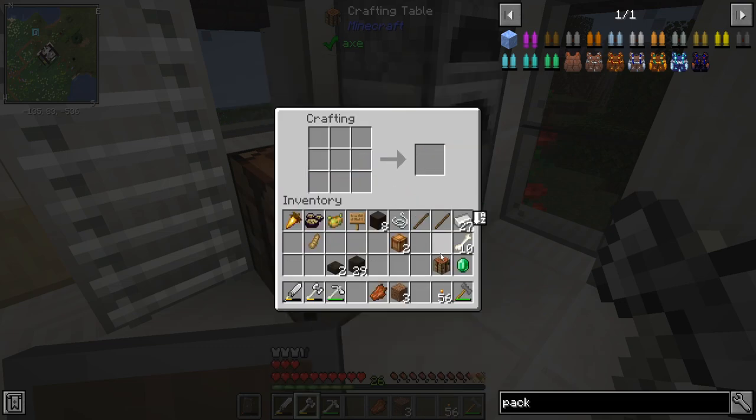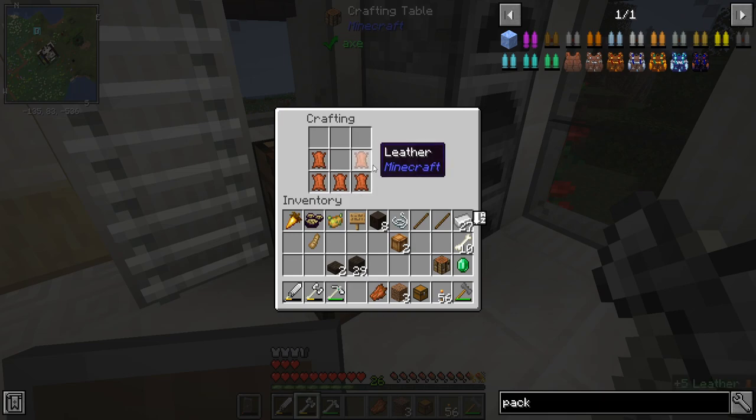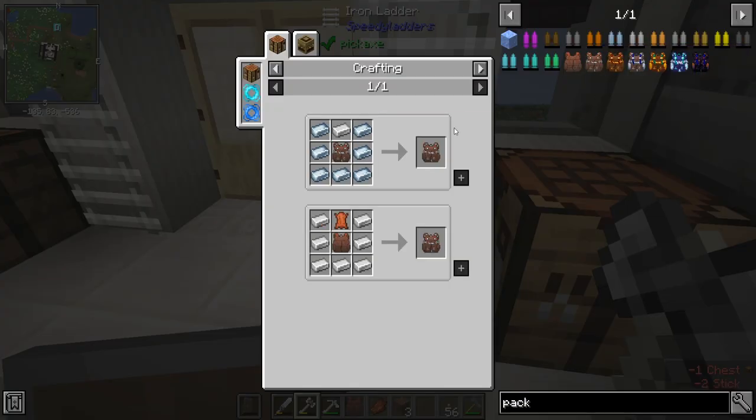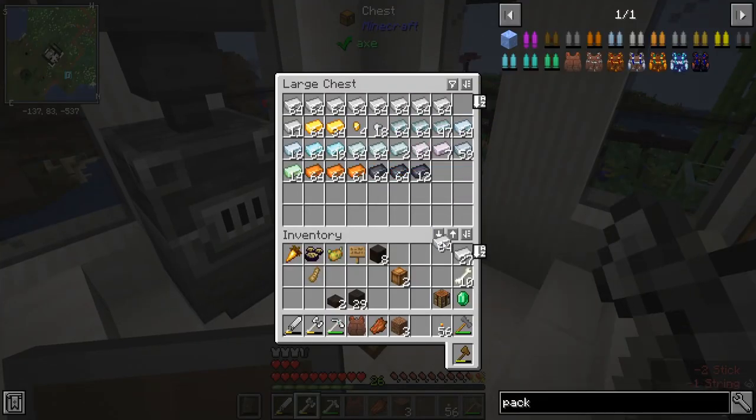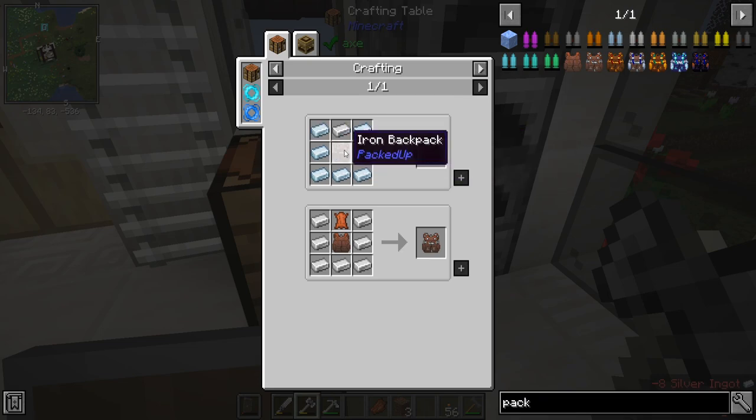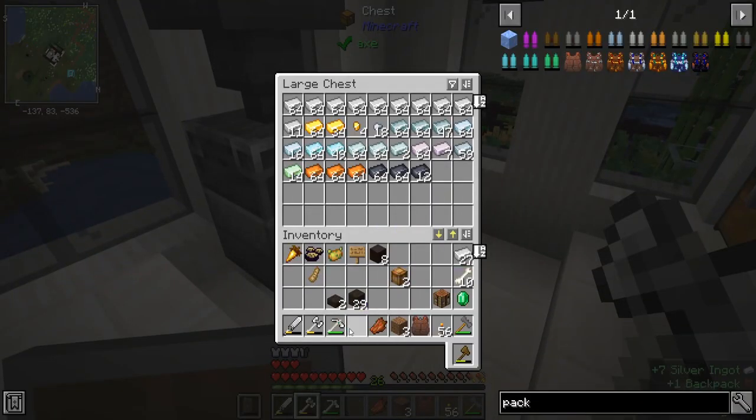I went into that inventory improperly — everything was still in that inventory even though I couldn't see it, which was really weird. Let's grab these — stick, stick, string — and make the backpack. Then straight away I'm going to try upgrading that. It was silver and iron. I definitely have enough iron, and I've got some in my inventory just for repair purposes. I think I've got enough silver too.